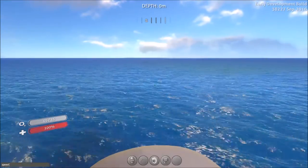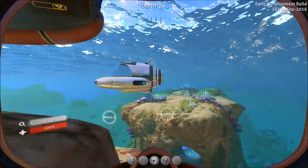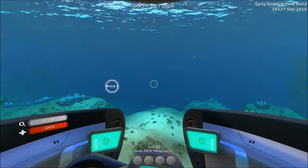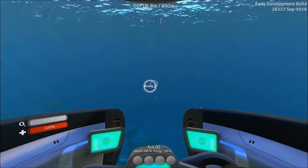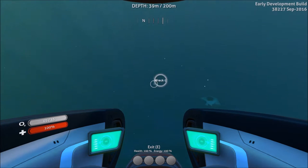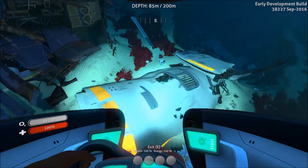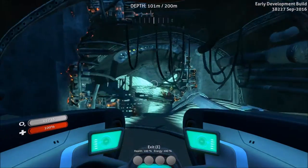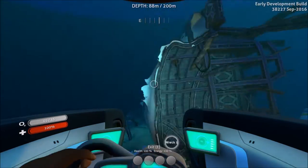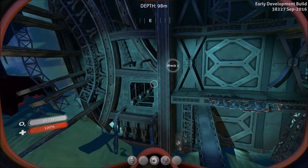I'm going to turn on some speed cheats and get in our Seamoth. We're headed over to Wreck 1 right now, which is to the northeast of where your life pod could potentially spawn. I'm going to provide a link to a map that IMZid made — that could help you find these wrecks. This wreck has kind of a smallish wreck next to it with those little tiger spine things. To get inside it, there is a little tube here — a Jeffrey's tube, if you're a Star Trek nerd like I am.